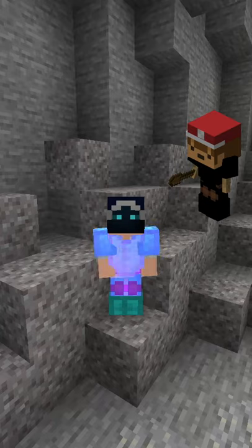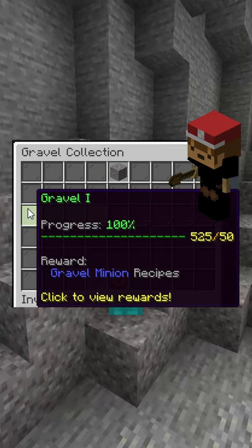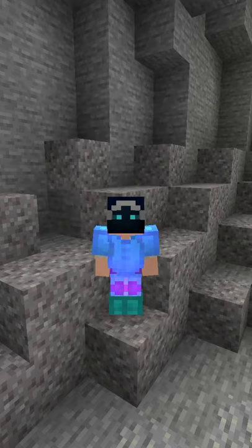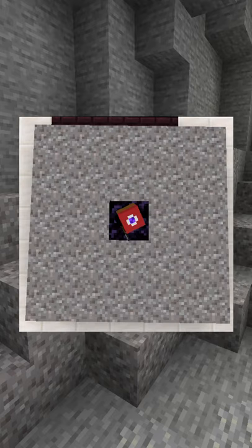The gravel minion is part of the gravel collection. Looking at step 1, it requires a total of 50 farmed gravel. The crafting recipe is 80 gravel with a wooden shovel, and the ideal level setup is where the minion is on the same tier level as the gravel around it.